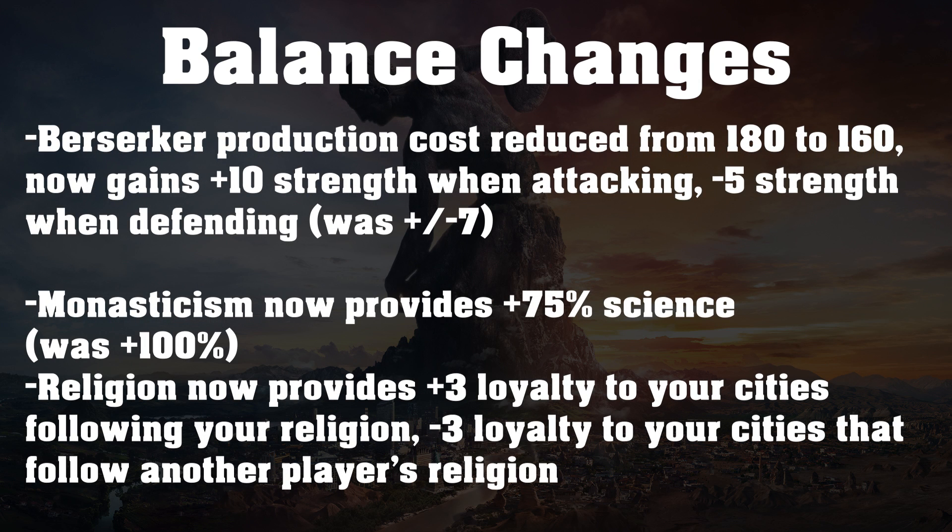We have just a few more balance changes — unit changes. The only one I'm going to go over is the Berserker. The Berserker's production cost has been reduced from 180 to 160, and it now gains plus 10 strength when attacking and minus 5 strength when defending, both changed from plus or minus 7. I think this is a good change — it will make the Berserker a little bit better. I literally just did the leader spotlight on Harald of Norway and pretty much trashed the Berserker. This might make it a little more worthwhile, because when attacking it will be stronger than a knight, and when defending it should be about equal with a swordsman.